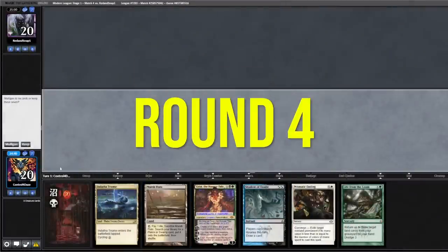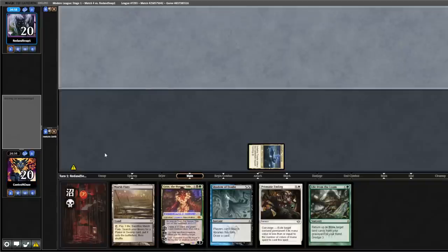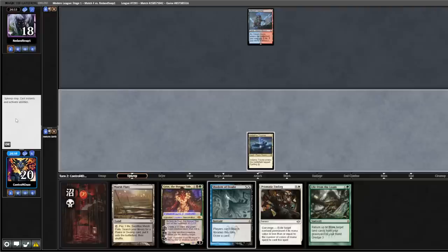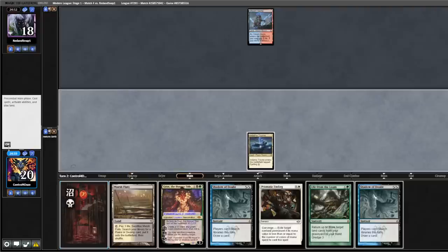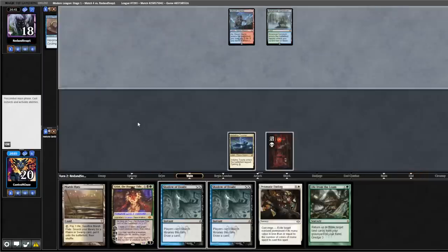Match four — opening seven looks great, we'll keep this. Lead off on the Triome, pass the turn. Let's see what we're up against — Steam Vents, nothing else. Play out Basic Swamp, pass the turn back. It appears we're playing against Living End. Opponent plays Botanical Sanctum, passes back.